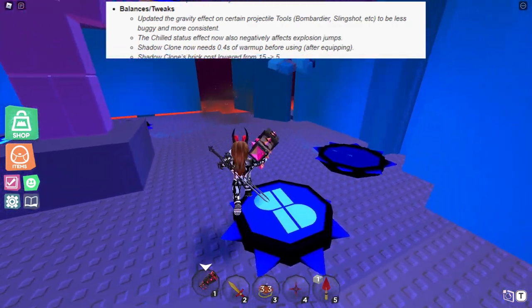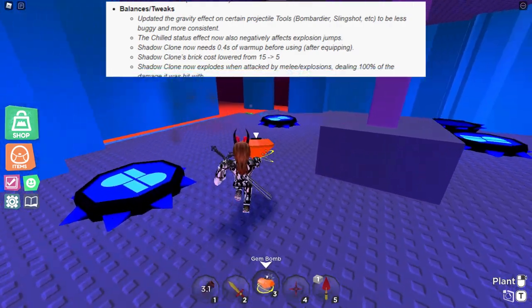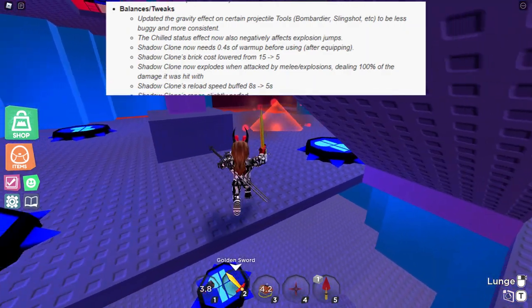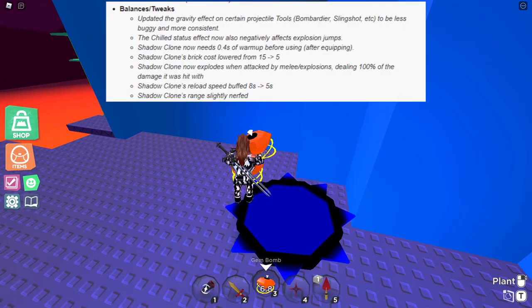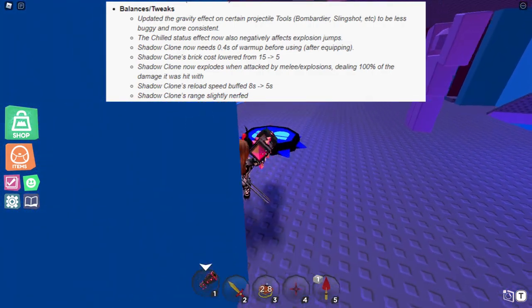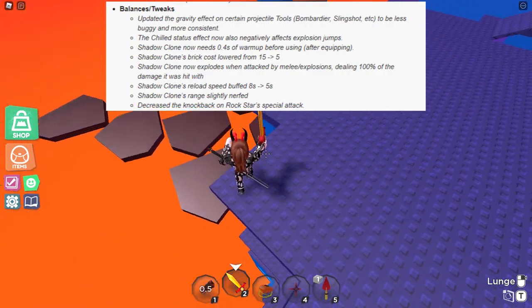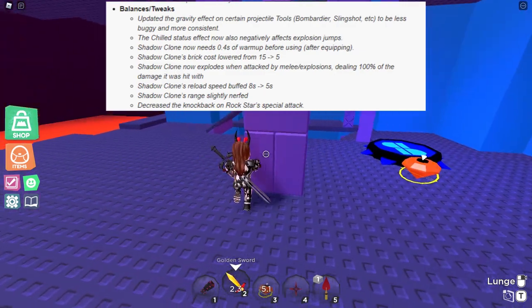Shadow Clone's brick cost reduced from 15 to 5. Shadow Clone now explodes when attacked by melee damage, dealing 100% of the damage it was hit with. Shadow Clone's reload speed buffed from 8 seconds to 5 seconds. Shadow Clone's lane slightly nerfed. That is a lot of Shadow Clone changes — some good, some bad. Decreased knockback on Rockstar's special — a lot of Rockstar users may be sad, but it was needed, as you could knock someone entirely off the map.